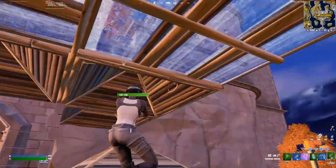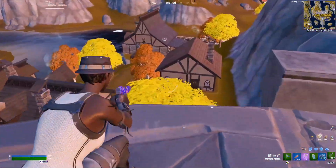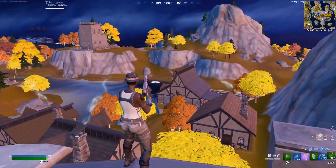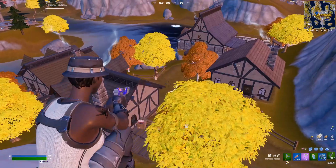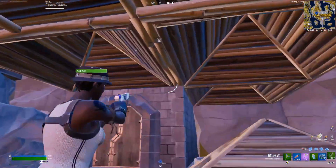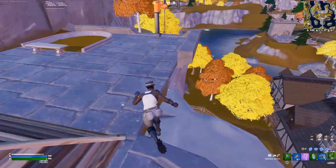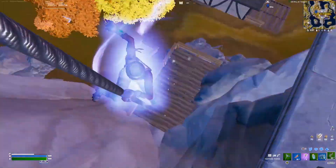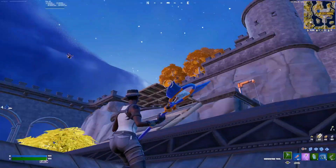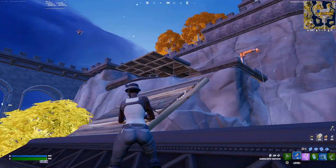Although we're at a slight disadvantage in terms of high ground, we can always build. Now we look down here - there are bound to be some people who landed here and they'll be rotating between houses around this time, since we've looted pretty fast. If you see someone, tag them. You can use the zipline to run down and finish them off.